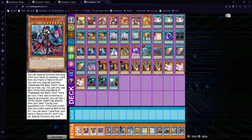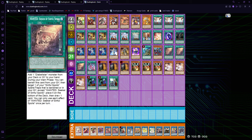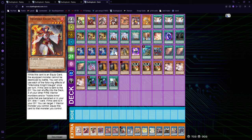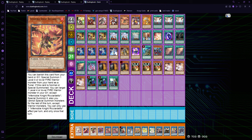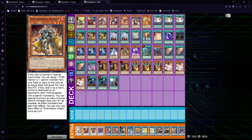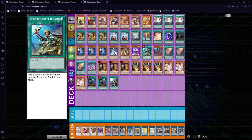Then we have the Snake-Eye engine: One Diabellstar, Three Wanted, One original Sinful Spoils. This engine is just so, so good, since Ricardetto is such a strong monster. As long as you open Diabellstar plus any level 4 Warrior, it's full combo by herself. It gets even better as long as you get the Sublimation Knight alongside, so that you can synchro her off before you go into those plays.